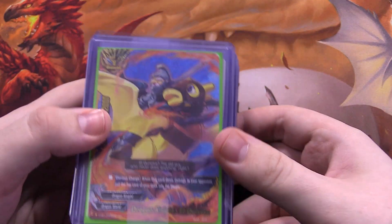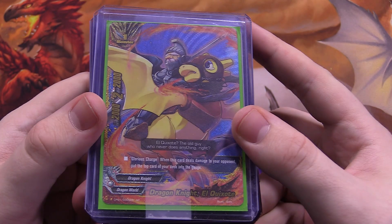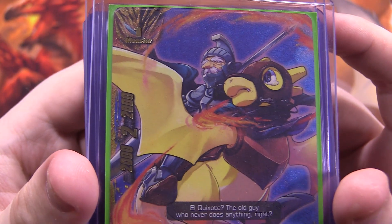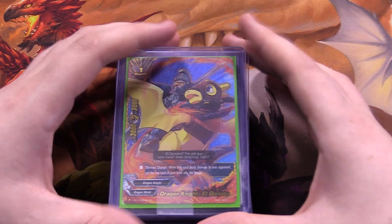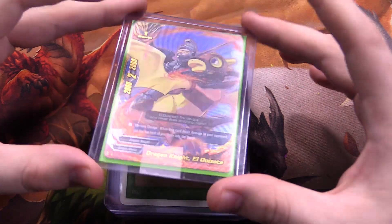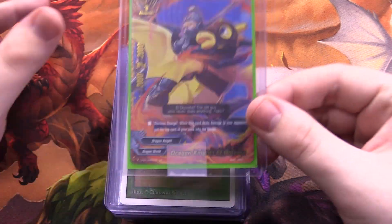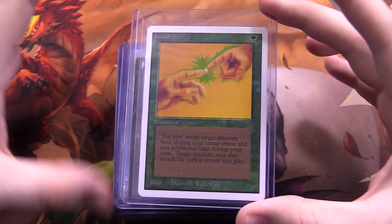First up we have a Buddy Fight card — this is an SP of Dragon Knight El Quixote. Really nice SP from CPO1, a pretty bad set, but it was good at the time. This is an old school Season 1 SP for Buddy Fight. I've been buying them up because I'm trying to collect every SP from Season 1 for a nice binder. I think I paid like six dollars for this one.